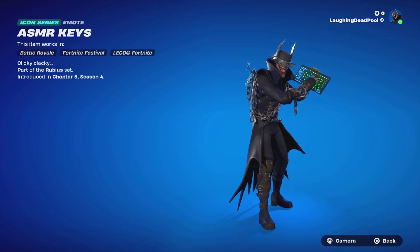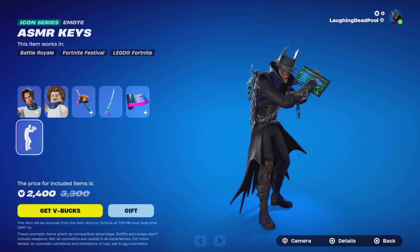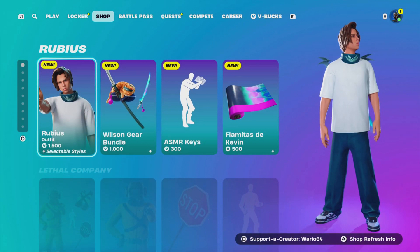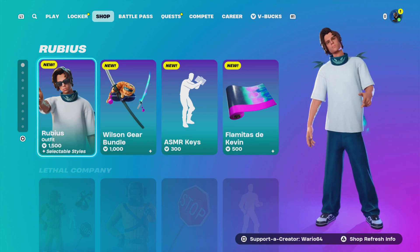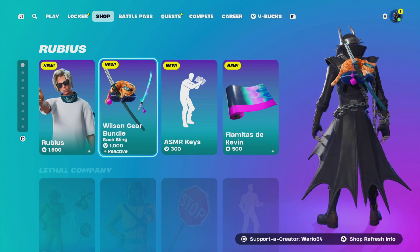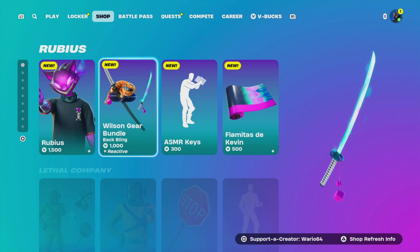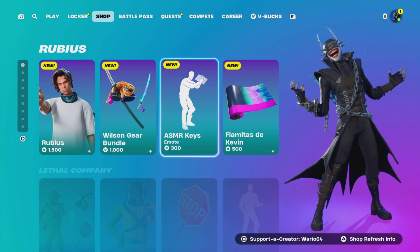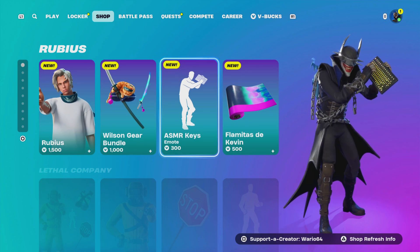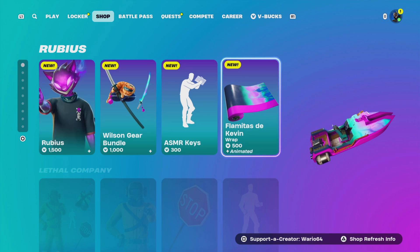Please like, share, and subscribe for all upcoming videos. I do like the keyboard lighting up. You can get Rubies for 1,500, the Wilson bundle for 1,000, the Mr. Keys emote for 300, and the Playmeter Dirt D Kevin for 500. I want to show you the Fortnite crew new skin, but it's not available yet. I will see you guys later, bye.